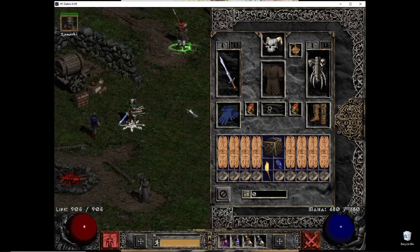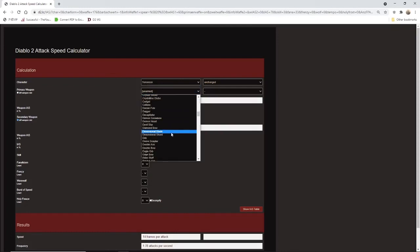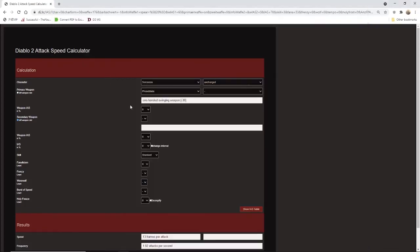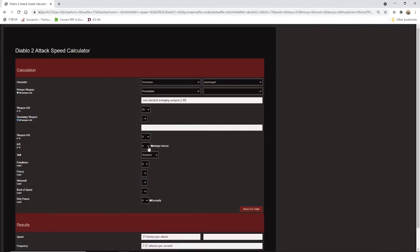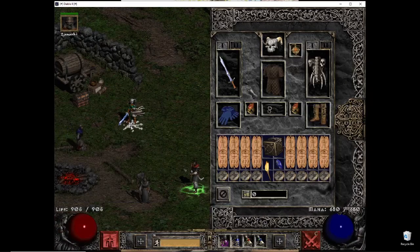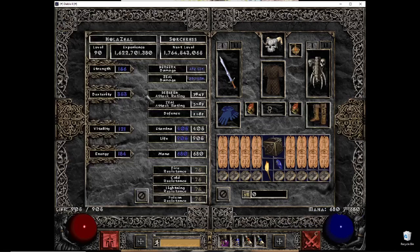Let me check my attack speed on this — it's been a while. Phase Blade base speed, and I have 25 IAS here, then 20 and 20 makes 40. So I'm at the fastest frame — 6/7, and anything further is useless. That's the speed I'm working with. Off-hand I'm using a 6-socket 63 CTA with Spirit.